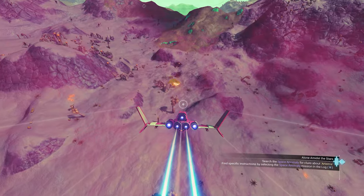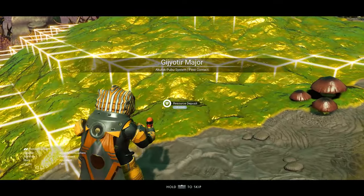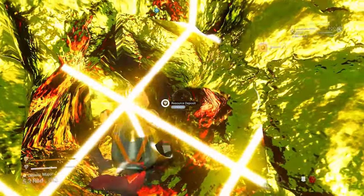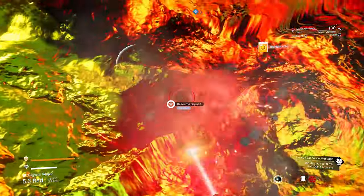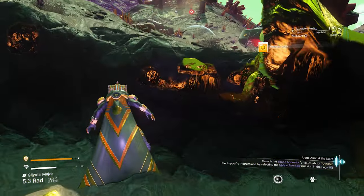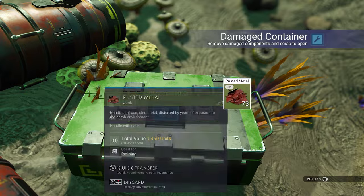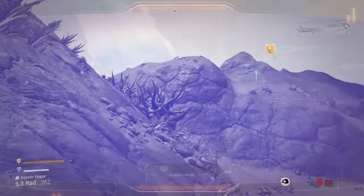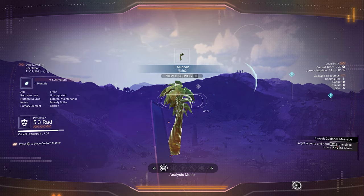We've landed on a uranium deposit. Let's switch to the terrain manipulator with the small beam so we can mine more in one go. We need a total of 200 uranium — I'd mine more because it's also good for charging your landing gear. We got 255, that's enough. Now we need wiring looms — we can scan some plants and upload them to get nanites as well.